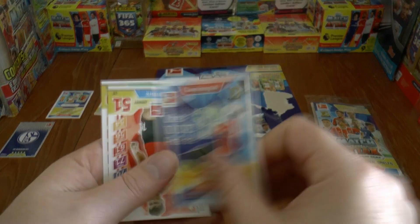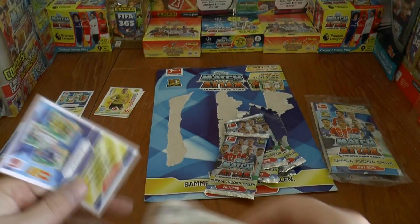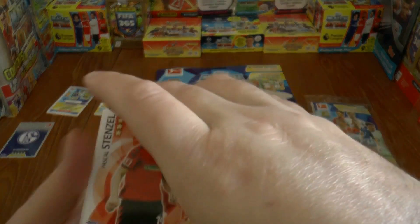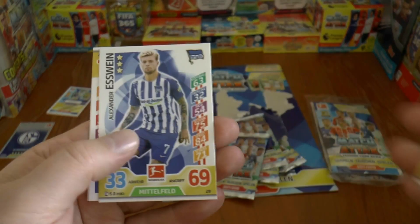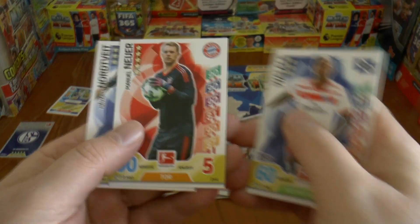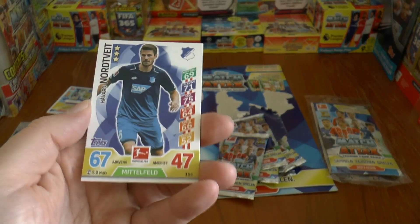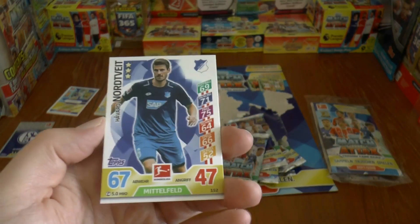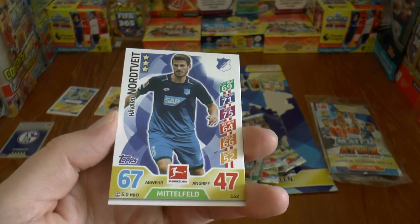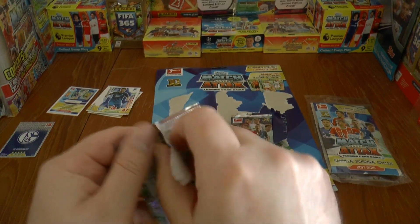Into the second pack there's the Pro XI code — just hit the pause button should you wish to register those if you're a German viewer. We've got Wallace, Manuel Neuer's base card from Bayern, and Havad Nortweit — formerly of West Ham United, who moved to Hoffenheim last summer. Just a base card pack, that one.